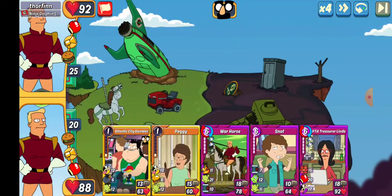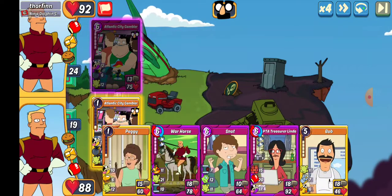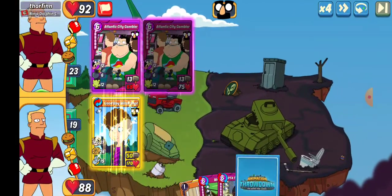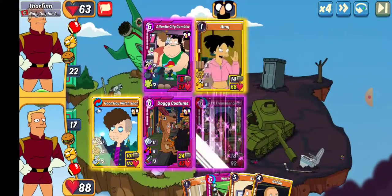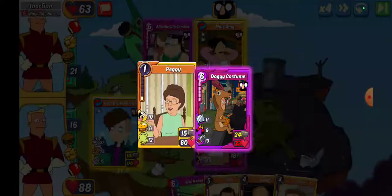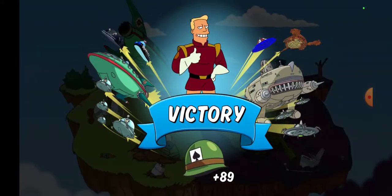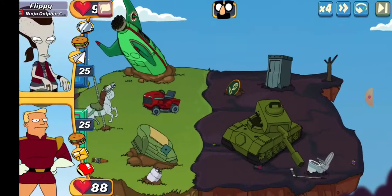We've got Thorfin. Going Atlantic City Gambler — do we go Bob or Snot? Going Snot and hoping they don't combo. We'll go Doggy Costume to keep blocking. We take down slot one — it's over in slot one. 83 or 96 — we'll go 96 for the HP. Slot three is in rough shape; Zap did heal it but 89 still — yikes.